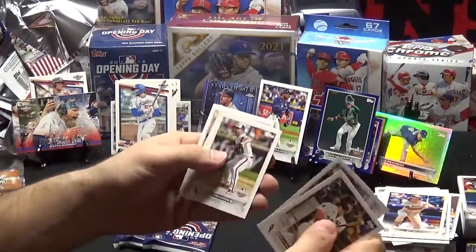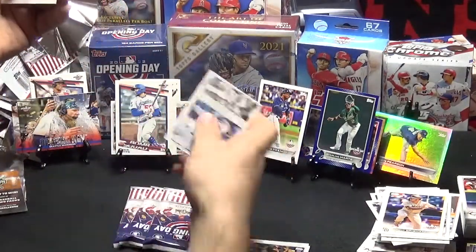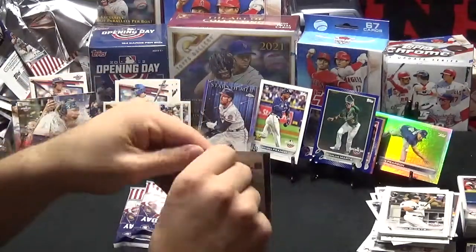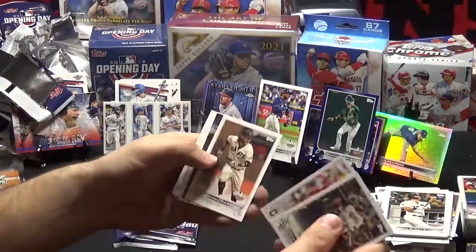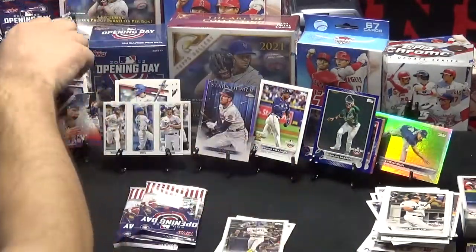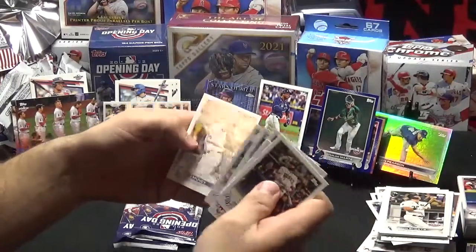Gavin Sheets, DeGrom, Hendricks, Dodgers — what do they call this card anyway? TPC, I don't know, it's kind of cool though. Jose Ramirez, Matt Olson, and Buster Posey. Tatis Jr., Tatis Jr., Shane Beaver, Brandon Crawford, Angels opening day with Trout and Shohei right there in the forefront, front and center. Chris Sale, Hermann Marquez, and Max Muncy.